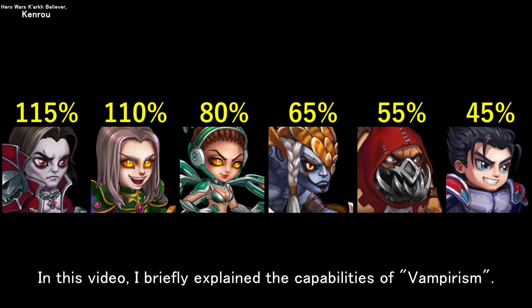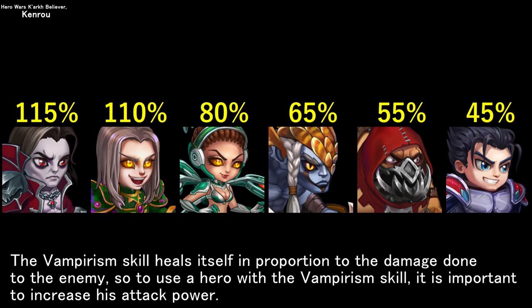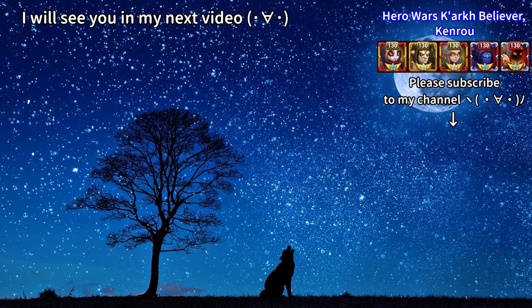In this video, I briefly explained the capabilities of vampirism. Arachne, who didn't appear in this video, is another excellent hero who can be quite tenacious, as her vampirism skill is 80%. The vampirism skill heals itself in proportion to the damage done to the enemy, so to use a hero with the vampirism skill, it is important to increase his attack power. Thank you for watching the video until the end. I'll see you in my next video.